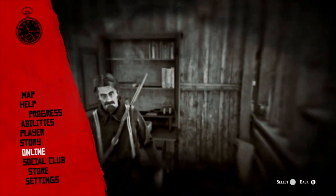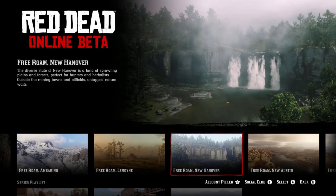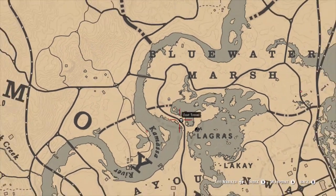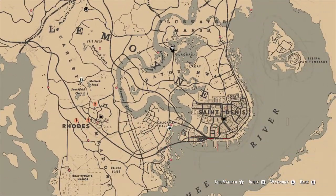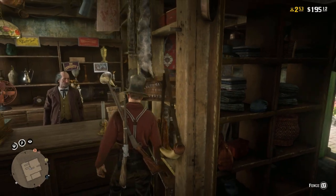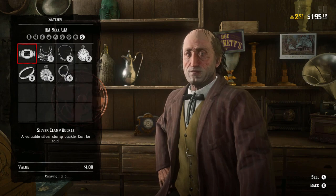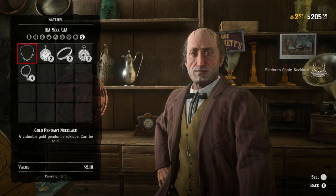Now what you're gonna want to do is go Online and go to Free Roam. Once you spawn in, you're gonna want to open your map and go to the closest fence. There's one here in Rhodes, and there's also one in St. Denis. Just go to the closest one. Once you get to the fence, you're gonna want to sell your items. Quite frankly, it's that easy.